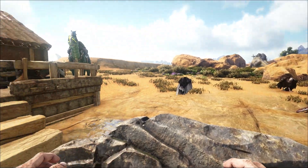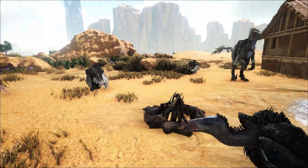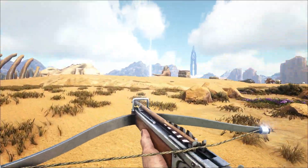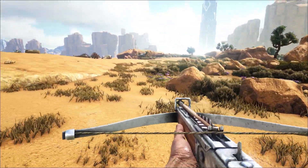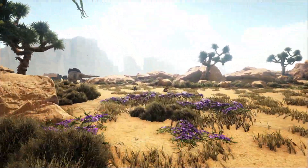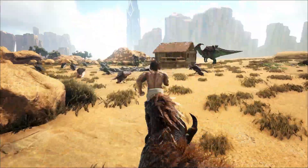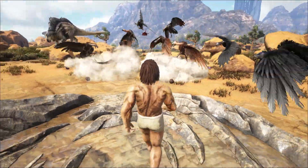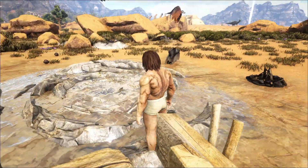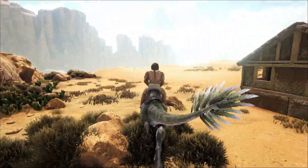I've finally got back to my base and you can see all my vultures are scattered around — there's a good reason for this. Imagine you're being chased by a raptor and it's hot on your tail. You get into your base area and the second it comes in and hits anything of yours, the vultures will literally swarm in, kill it, and then just go back as if nothing ever happened.